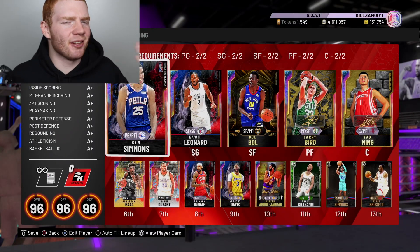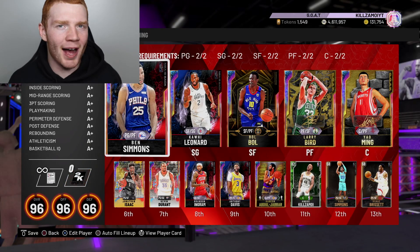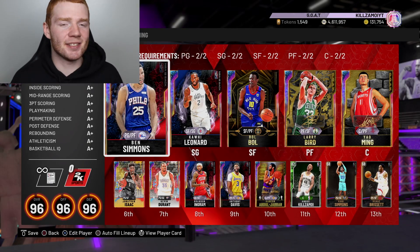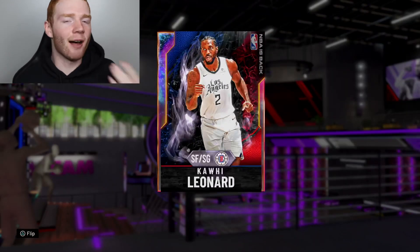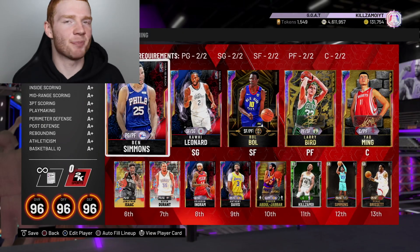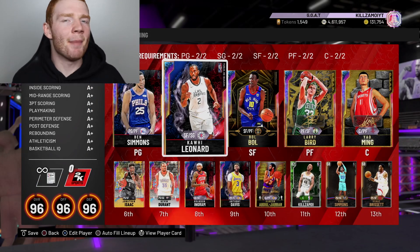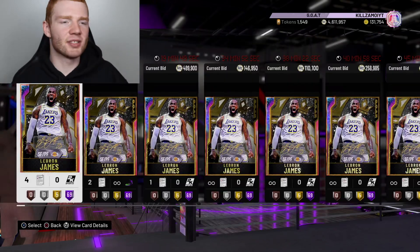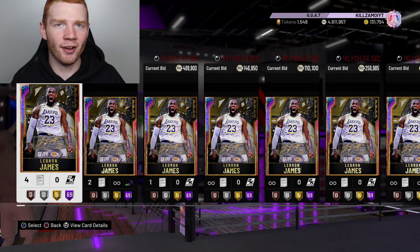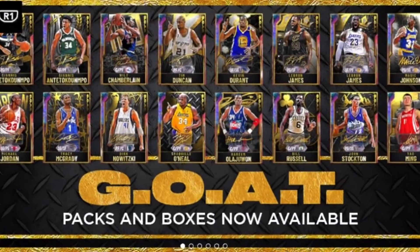Looking at the team, to be honest, my team is a little bit weird. I could create a much better squad ratings-wise, but this is the team that's been playing really well for me. I love Kawhi at the 2 because he has a 7'2" wingspan. Ben Simmons is probably my favorite card in the game, and then we've just got length and height off the bench. My team has been better in the past because I did have GOAT LeBron, GOAT Shaq, and GOAT Giannis, but I ended up selling them all.